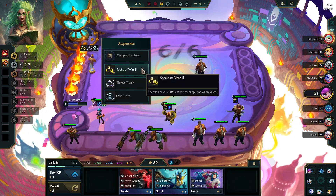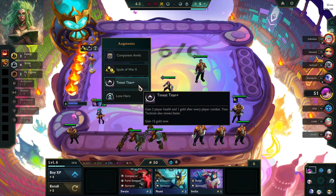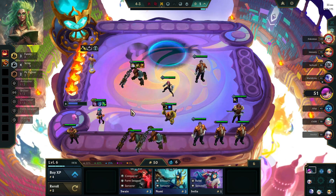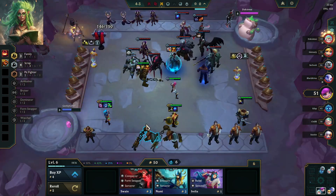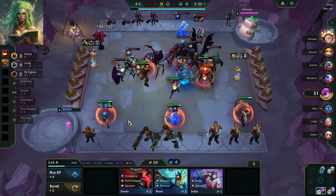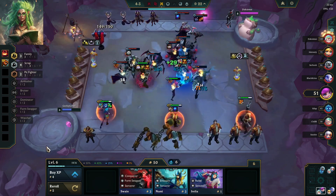Vi gave us two component anvils to start, then we grabbed Spoils of War, Tiniest Titan Plus, and then Lone Hero. We are playing Family Scrap again — whichever way we want to call it. We do have Scrap 4, Family 3, Pit Fighter 2, because we do have Gate Pike in there.